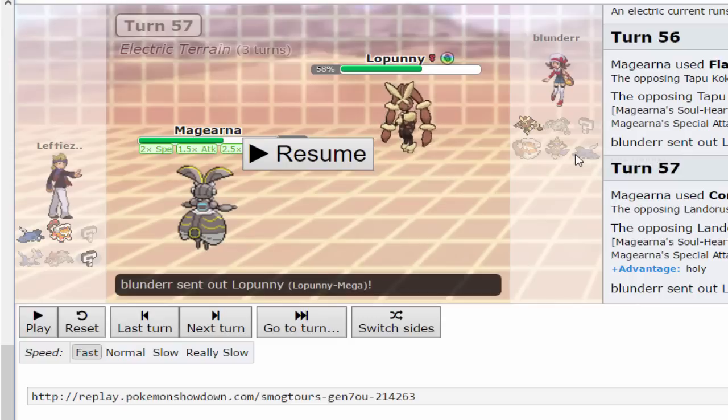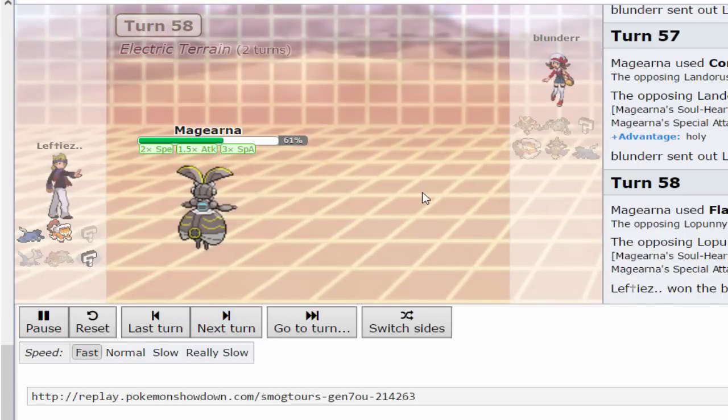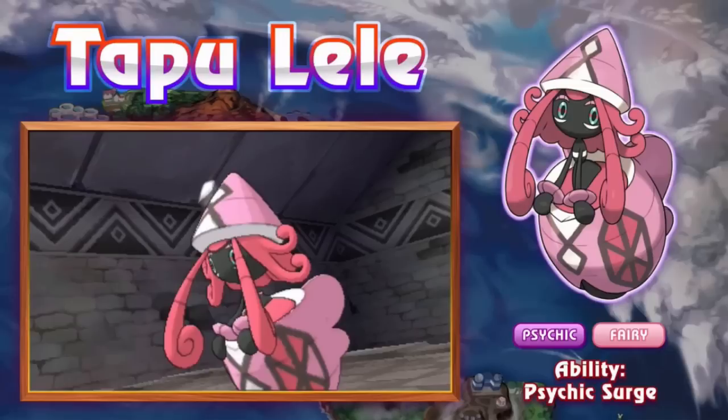It basically could have set up at any time — he was just playing it safe — and it destroyed the entire team. This is an incredibly good set. I recommend everyone try: Shift Gear, Aura Sphere, Thunderbolt, and Flash Cannon with the Steel Z-Move. Really insane, really cool. I've been using it a ton and it's done so much. Definitely recommend trying out Magearna — very fun and very powerful.